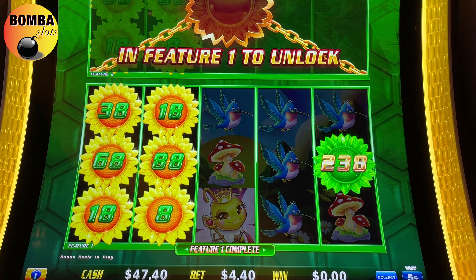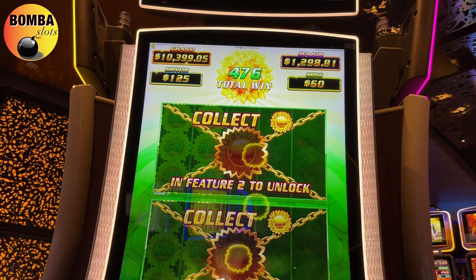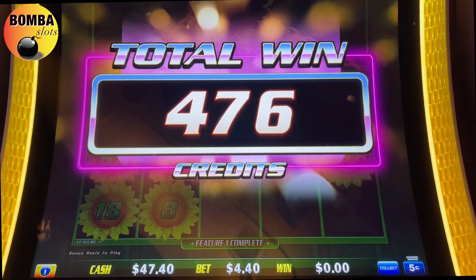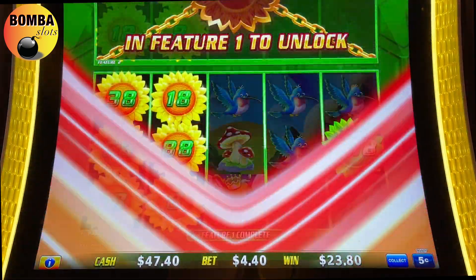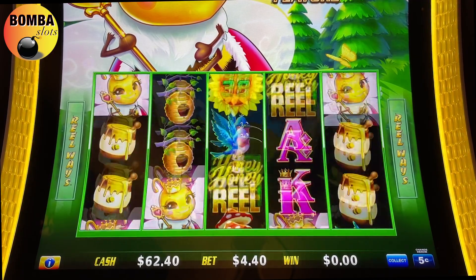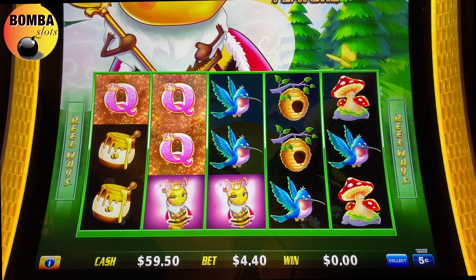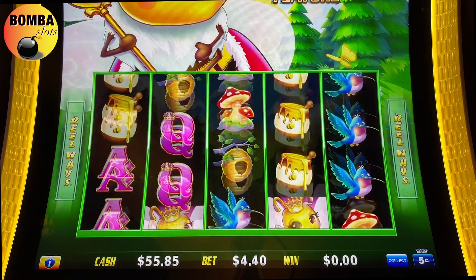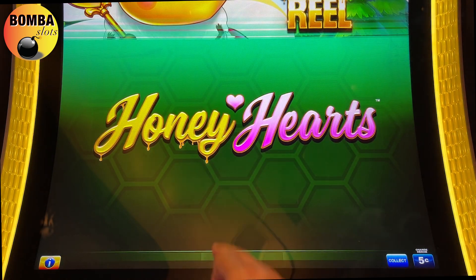Oh, shameful guys. That was so good — $23.80. Let's go one more here. I wonder what the other bonus is. Let's try the 1-cent denomination — we didn't try yet. Look at the 264 vets.